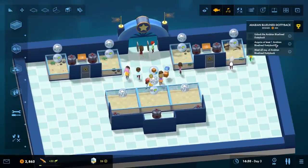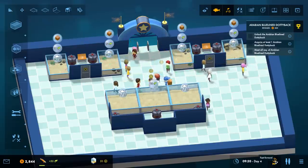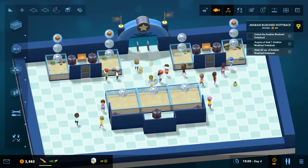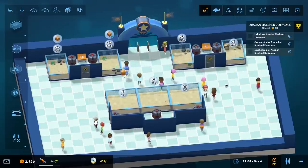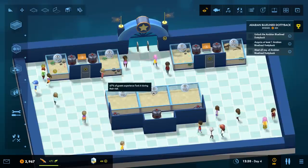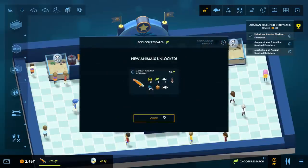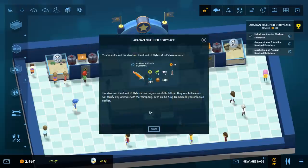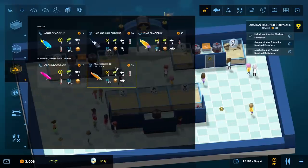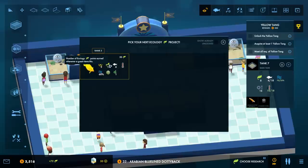We require at least one arabian blue line dotty back and need to meet all its requirements. We pretty much just need these guys to hurry up so we can do our research and bring in the cash. It's funny - this tank is right in front of the door, you'd think it would be like guaranteed good visibility, but apparently not so much. New animals unlocked - arabian blue line dotty back! Let's put those in a tank. Since they're bullies we can put them next door but not in the same tank. Yellow tang is our next research.